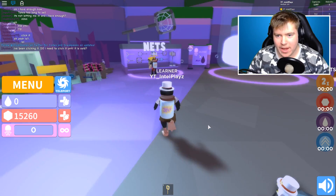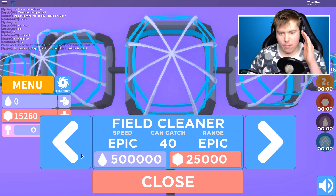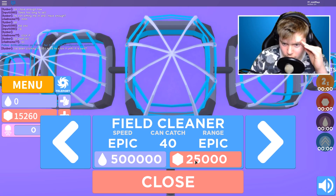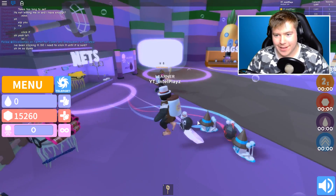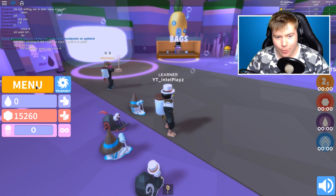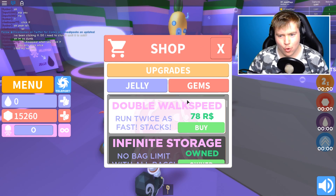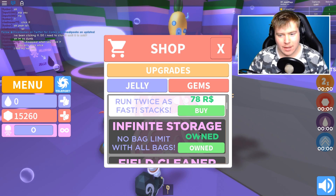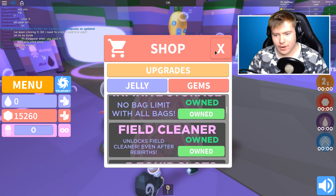Okay, now we can do this. If we go to our nets — wait, wait, wait, wait — field cleaner. How do I get it back? How do I get my game pass back, guys? This is the one I signed up for. Do I have to go into the shop and then go to field cleaner right here and click it? It says I already own it.